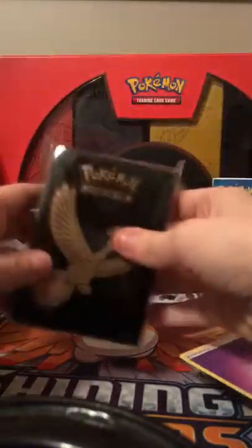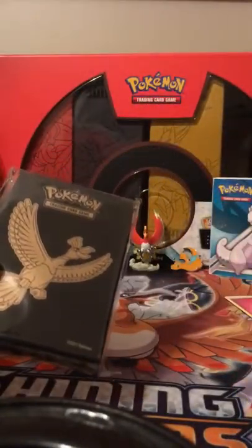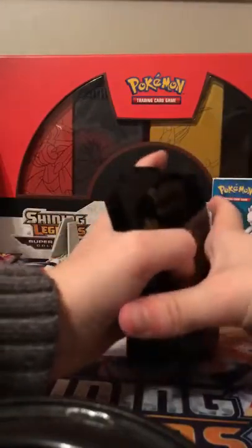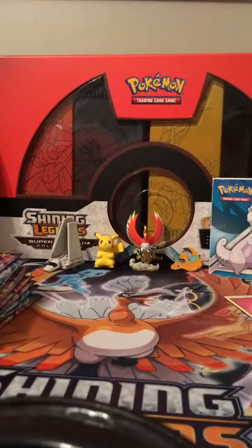You get sleeves - they're Shining holo sleeves. We're going to get over a deck of energy cards - we got 60, plus one which is 61. My grandpa's gonna open that for me. My grandpa got the sleeves open - brand new Shining holo sleeves. Here's our promo, Shining Ho-Oh SM70 - that's a very nice card, it's a promo.